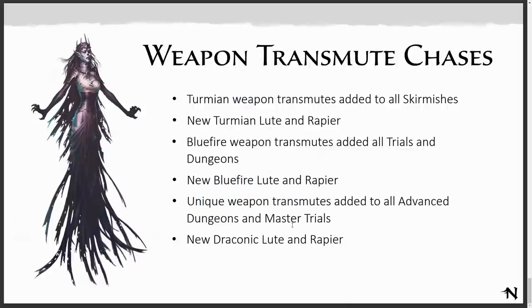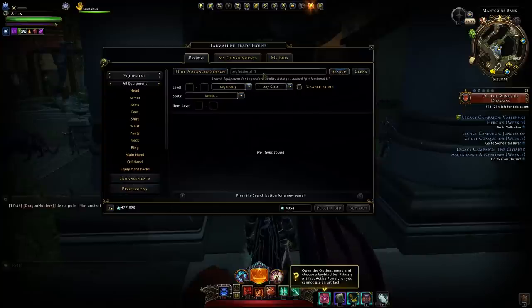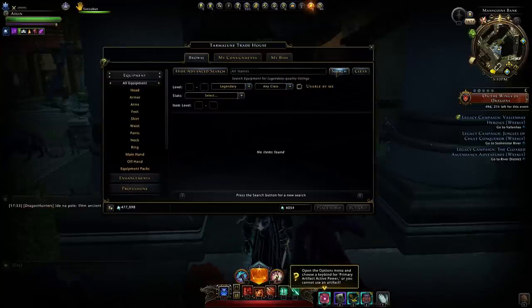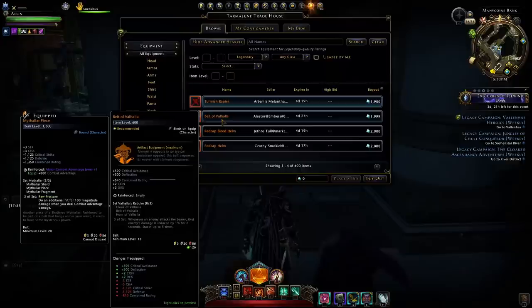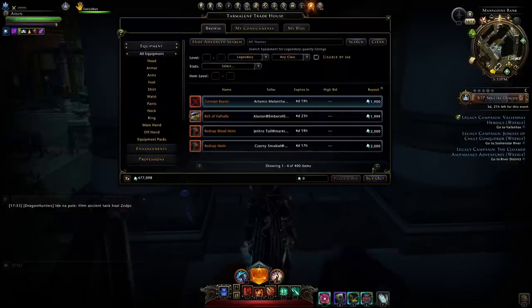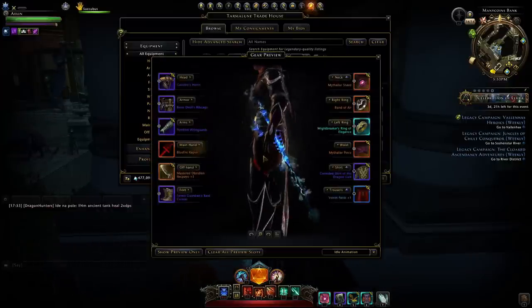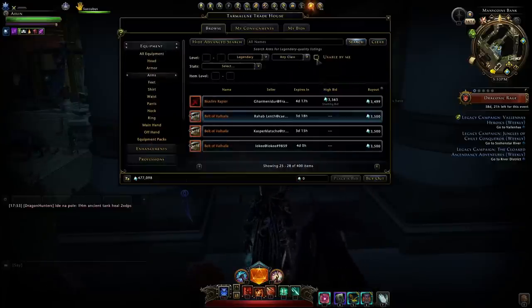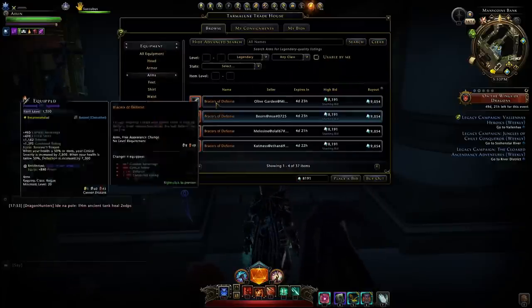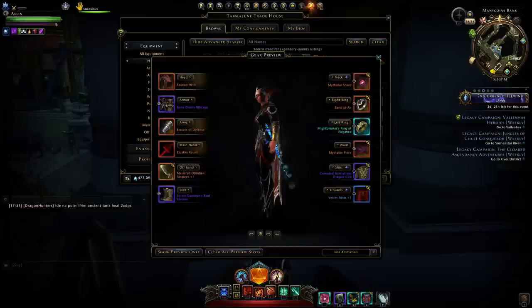They're also adding some unique transmutes to advanced dungeons and master trials. When you go to the auction house and look for equipment at legendary quality, you'll find a bunch of fashion — it's all just appearance items — except for things like artifact gear. You can search through that and inspect items to see what they look like on your character, and you can find really cool pieces like bracers of defense that will sell for quite a lot.